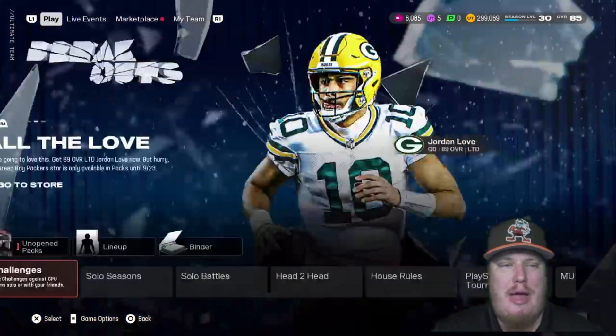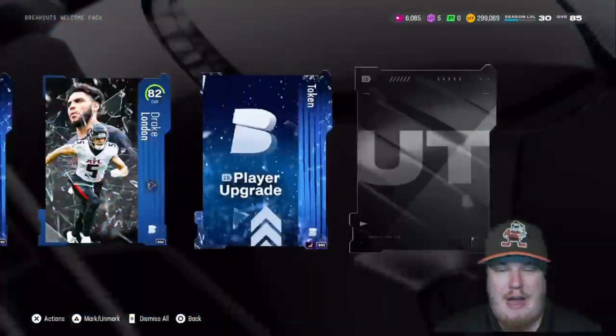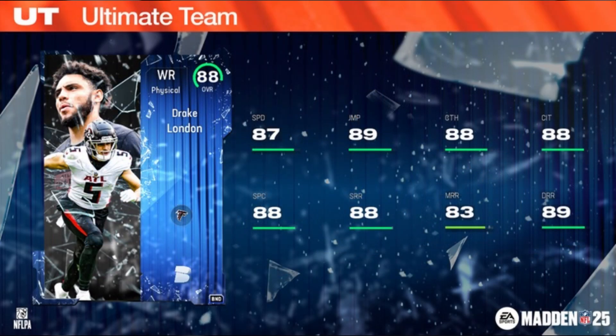There's one other player I want to talk about — our welcome pack player today. Let's open this welcome pack to see the animation and the card art. I love what they've done with the card animations this year, absolute fire. Now this 82 overall Drake London is upgradable to 88 overall by getting player upgrade items, earned in the field pass, challenges, and this welcome pack. You get one upgrade token in the welcome pack, three in the field pass, and two in challenges to get Drake London to 88 overall — 87 speed, 88 catch, 88 catch in traffic, 88 spec catch, route running 88 short, 83 mid, and 89 deep.